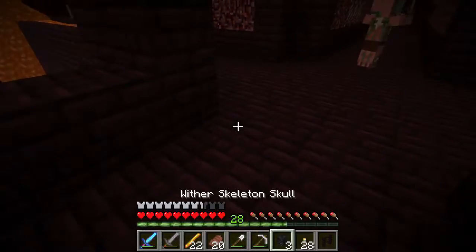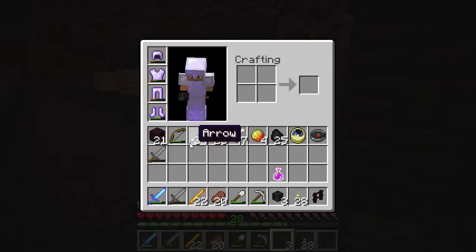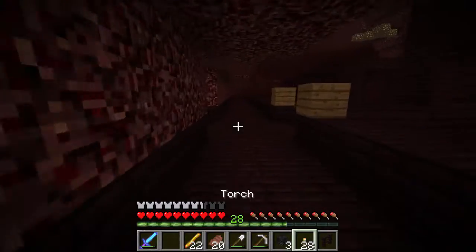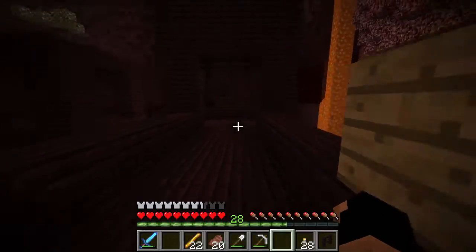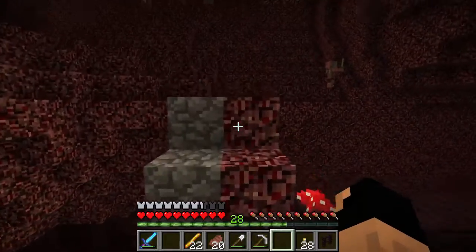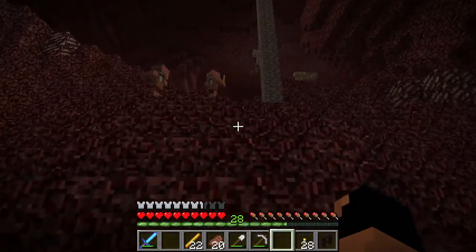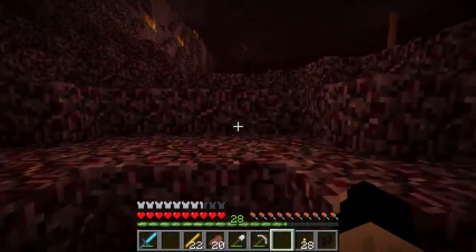There we go - I think I got it from that last guy! As you can see they also drop stone swords, which are obviously not the greatest, but you can get them from wither skeletons. We now have our three wither skulls, which is absolutely amazing and a little bit scary because we now have the possibility of spawning one of the strongest bosses in the game. We're not going to do that this episode though.